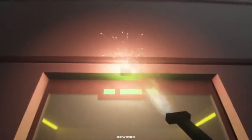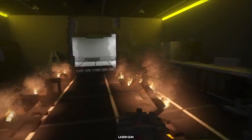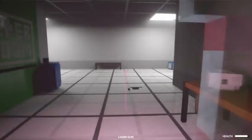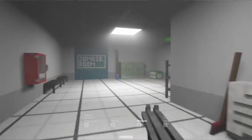Alright, we gotta open up the door, even though it'll probably open on its own — we just gotta cut it out. There we go, we can get in. Room's on fire, but that's not the biggest concern right now. What else is in here? Ooh, zombie room.